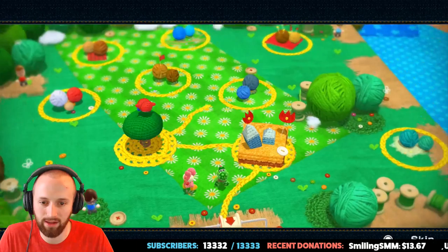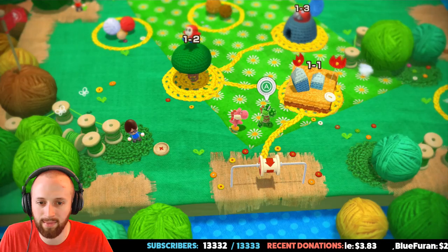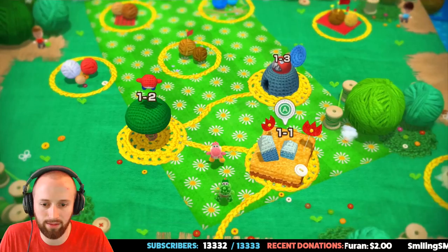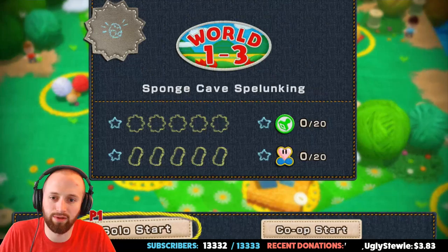I think we unlocked our Yoshi costume because we got all the yarn — is that how it works? Oh nice, so we can play as this Yoshi — he's kind of cool. Let's roll with it. Let's go to 1-3 — Sponge Cave Spelunking, here we go! This coffee on point.